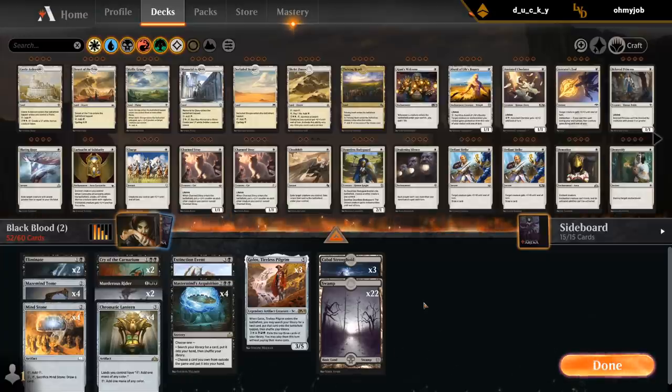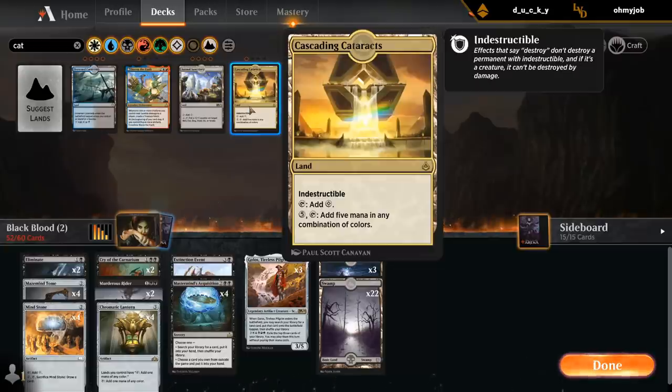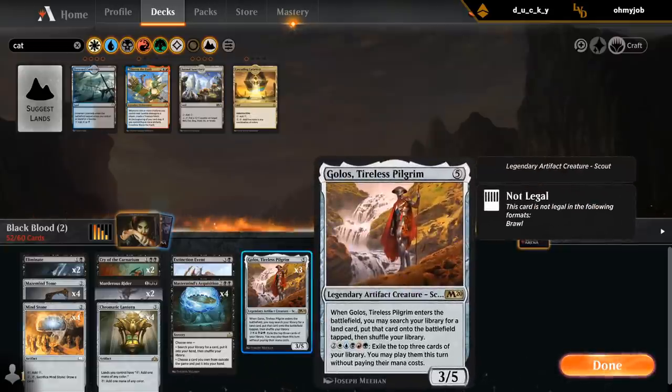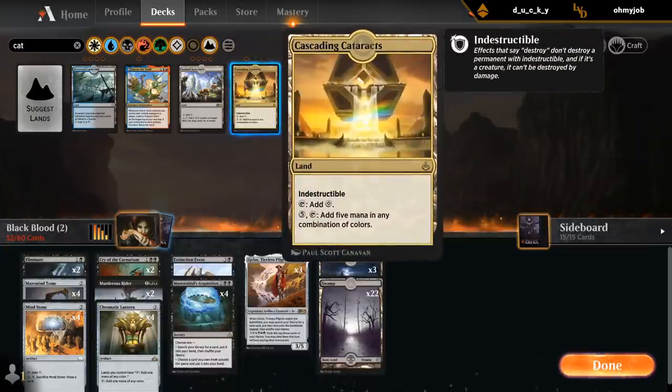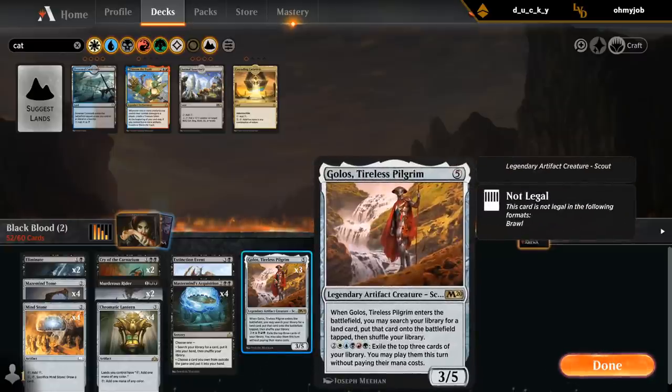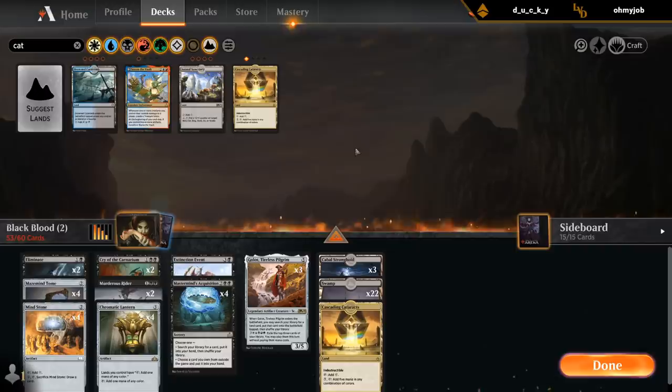One interesting new card we could also try in this deck is Cascading Cataracts as a potential way of enabling Golos. Let's say we have a lot of lands but no Chromatic Lantern — then we can potentially get a Cataract to still enable Golos. It's not very mana efficient but it could be okay, so I could see one copy being fine.